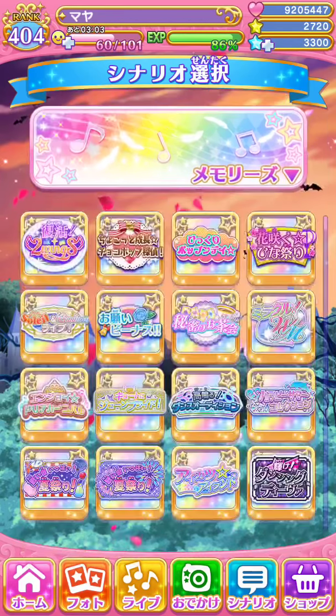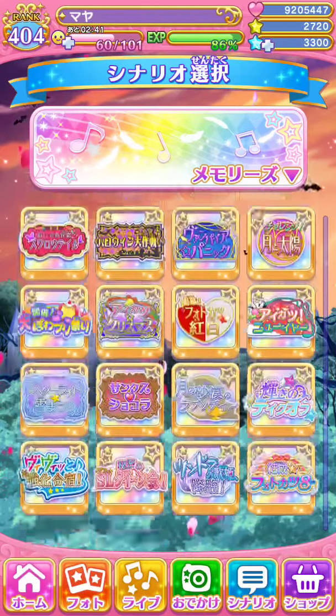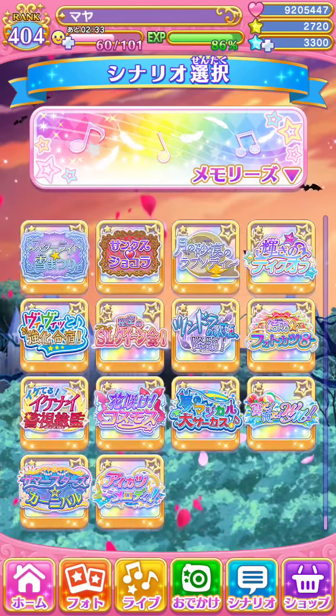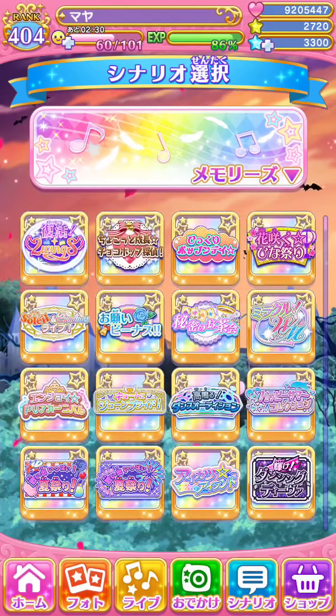And then the last one is Memories. Memories are scenarios from past events where you can earn hard points. When you unlock and complete scenarios, you will earn stars and hard points. In Memories, you can unlock hard points too just by viewing scenarios. Unfortunately, if you started the game very late, you won't be able to earn stars from past events — that is the catch if you started late.